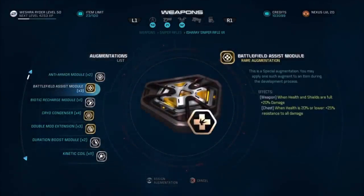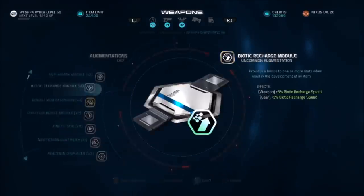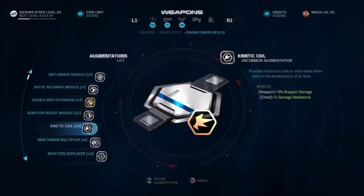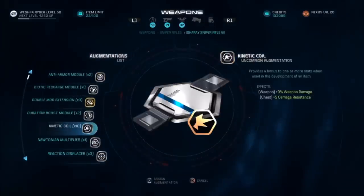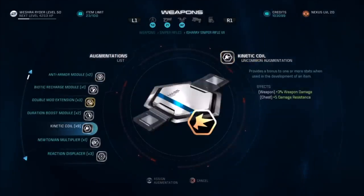The battlefield assist module — what this does is it gives us a 20% bonus as long as our health and shields are full. Now shields aren't near as much a problem as keeping the health full. If you take shots, especially on insanity difficulty, that eat into your health, you're going to lose this bonus.